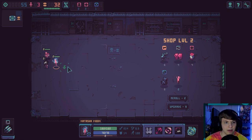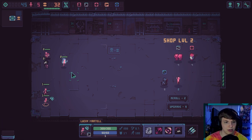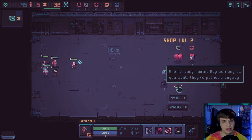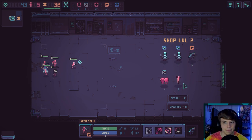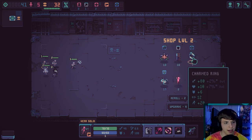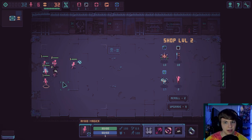We gotta rebuild this entirely from scratch. We have a fencer, a shooter. We got magic. Let's get the healer, healer, shooter. We got an army here to build up. We'll go ahead and get another mage thing, cause we need three mages. I don't think I want to get a tank.